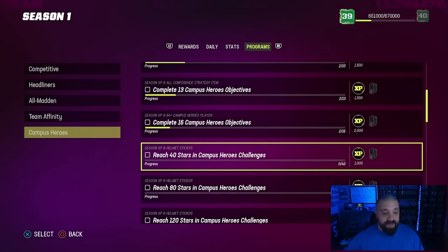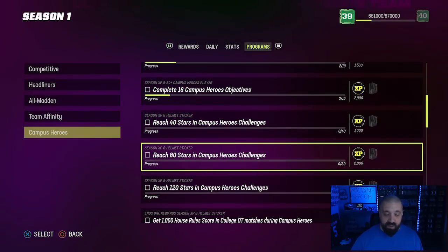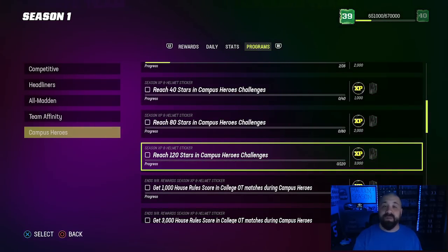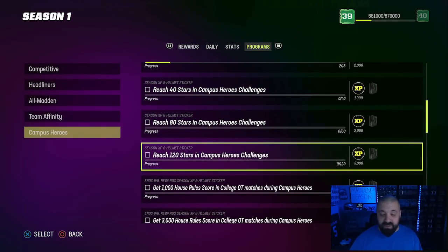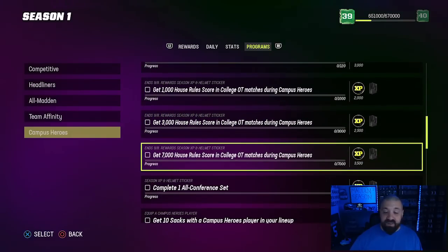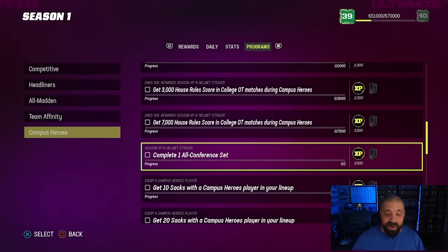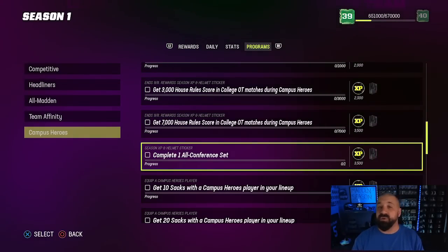For the Campus Hero solos or challenges, when you get to 40 stars, 80 stars, and 120 stars you get a sticker for each — that's three stickers from solos. For House Rules, when you get to 1,000 House Rules score, 3,000, and then 7,000, that's three more stickers. There's one other way — completing an All-Conference set, which is basically building out an 87 overall. I counted a total of 12 stickers you can earn, but you only need eight to go from 79 to 87.